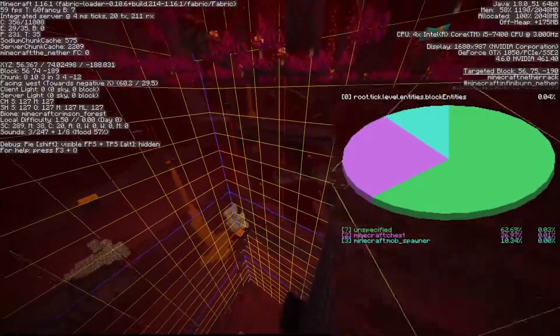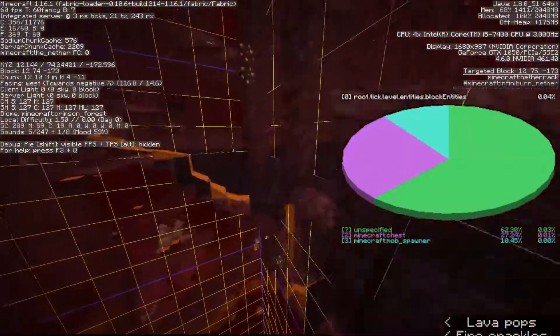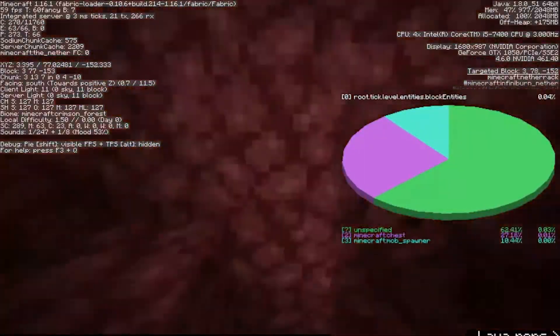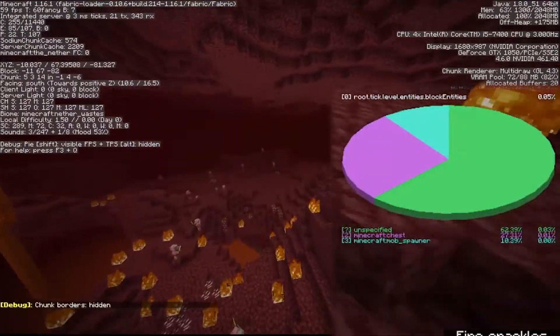I count out 12 chunks in that direction and find a fortress — the spawner is right here. I would not have known to look in that direction — it's not even exposed, so it would be hard to find. But thanks to pie-rays, I know exactly which way to go.